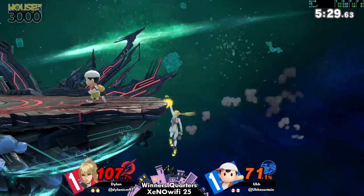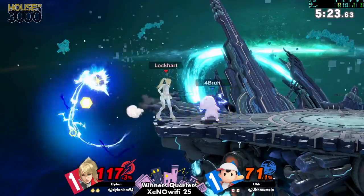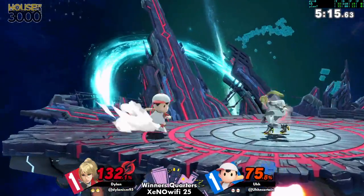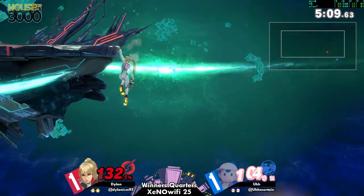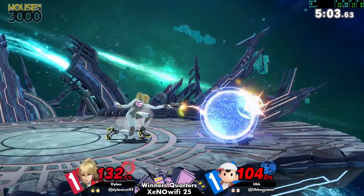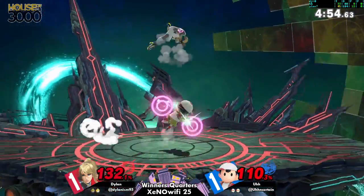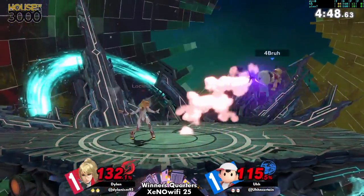I don't even know the full range for nair down-B — it's quite a while. Oh, he tried to get up — back here. Ness tends to trade a lot in the air and more often than not that works out. He tried down air, two frames — nice weight at the ledge. Dylan's doing a good job spacing with his plasma gun.